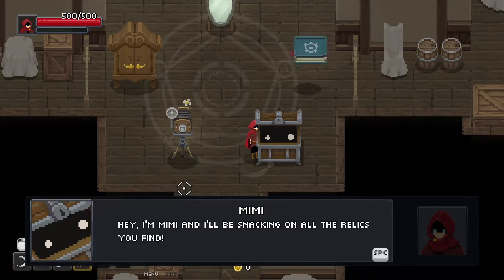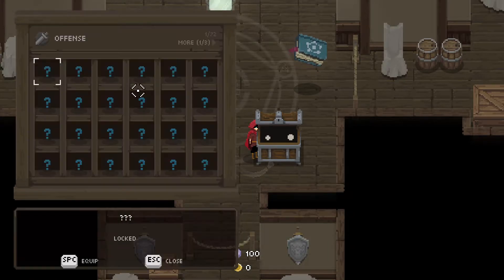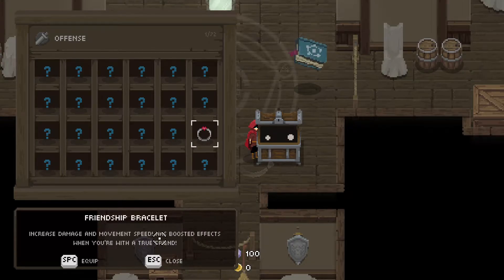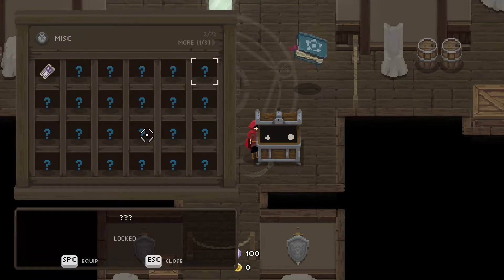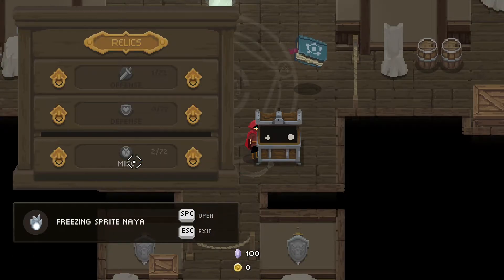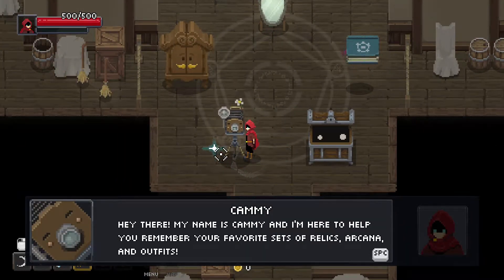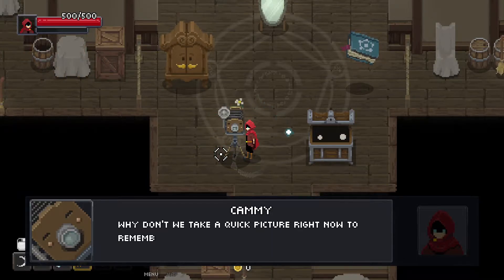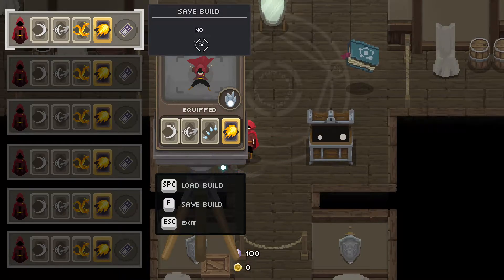Mimi — like Mimic. I'm Mimi, and I'll be snacking on all the relics you find, but don't worry, they'll be safe and ready whenever you need them. There's this one relic: increased damage and movement speed with boost effects when you're with a true friend. And Freezing Sprite Naya — let's use the sprite since the other ones don't really do anything. Cammie is here to help you remember your favorite sets of relics, arcana, and outfits. Let's save this build.